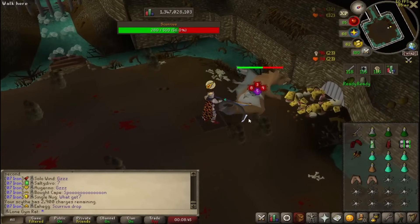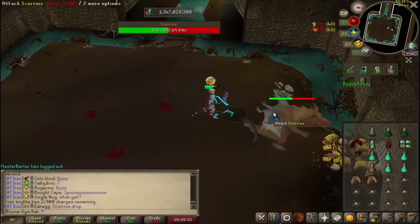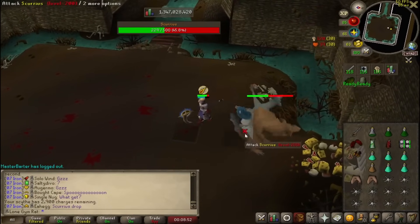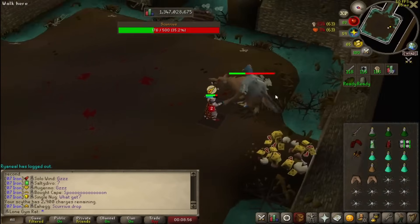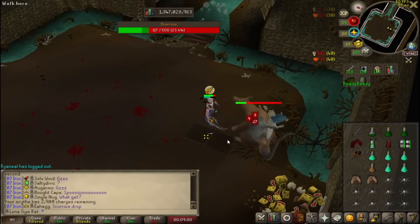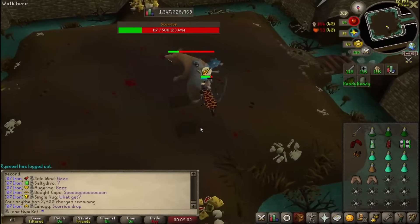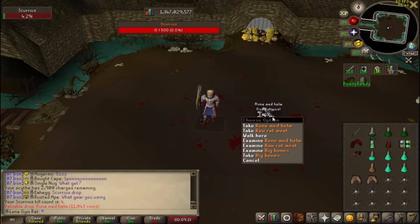It seems like the meta for Iron is to do solos. I don't know what the mechanics are, but this kind of seems self-intuitive. The XP drops you get are actually really, really good — I'm actually kind of impressed. That's crazy. This is kind of a cool boss, 500 HP. First kill, solo, rune medhound.